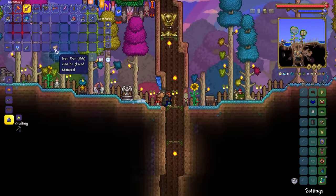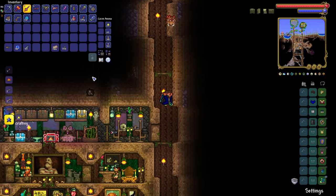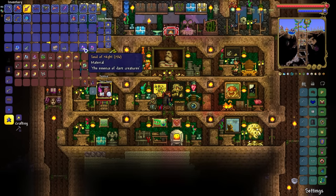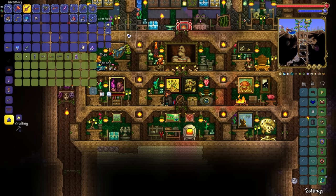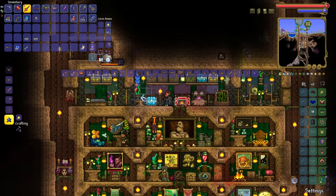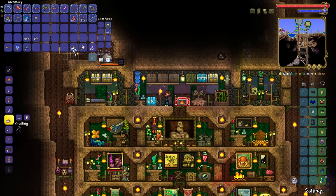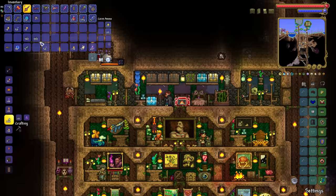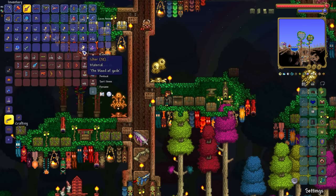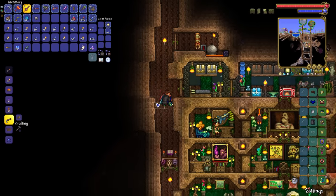We need some Iron Bars, some Bones, and some Souls of Light and Night, and then we should be able to make ourselves a Skeletron Prime Summoner — 30 Bones are required. In terms of our ammo, we're going to do a split ammo strategy: we'll purchase a bunch of Musket Balls, then make some Ichor Bullets — let's say 10 of them — and maybe a stack of 50 Crystal Bullets. What I'm hoping we'll be able to do is maximize damage by using the Ichor to reduce Skeletron Prime's defense, and then use the Shattering Effect from the Crystal Bullets to really maximize our Projectile Damage.